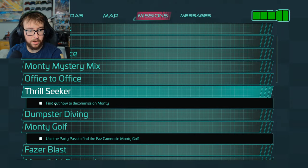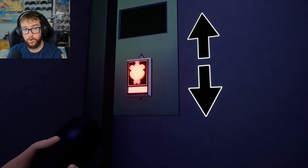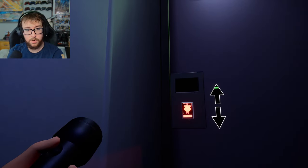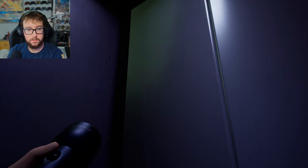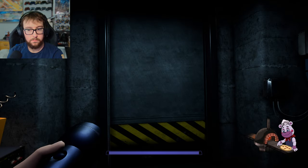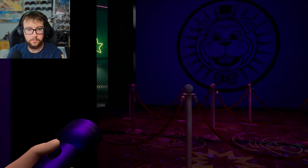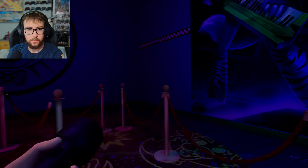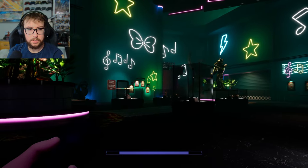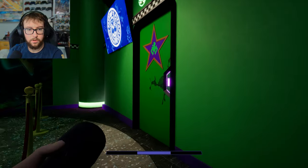Oh, we gotta decommission Monty too. And then we have to use the Party Pass, which I think we already have because we already had one. Do we have the security clearance now for Monty's room? We do.